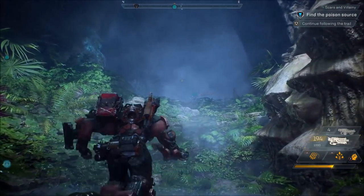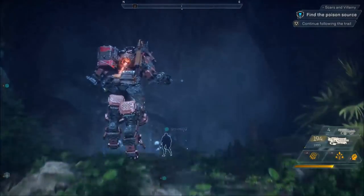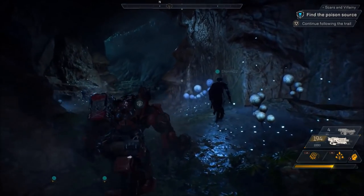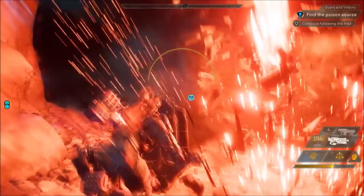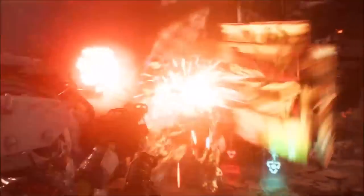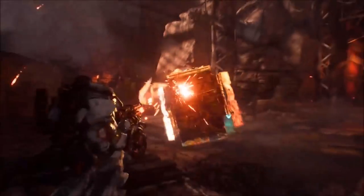This emphasizes its tank role even more. We know that the Storm, the Ranger, and the Interceptor are all pretty weak defensively — especially the Storm. So having a Javelin there as a tank, a Hulkbuster, a war machine that can taunt, grab attention, and devastate enemies is definitely something you want in your team.